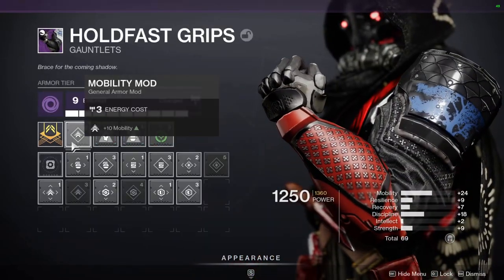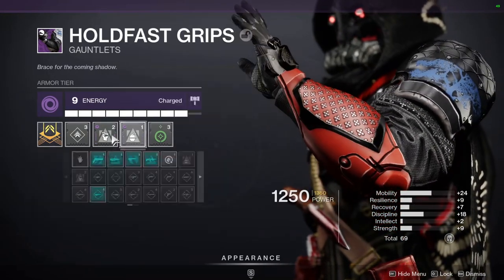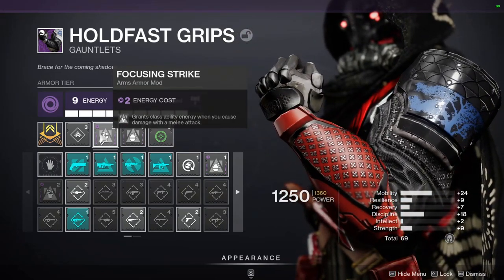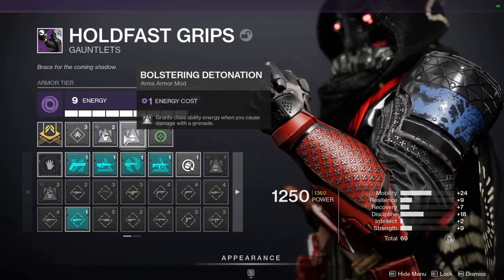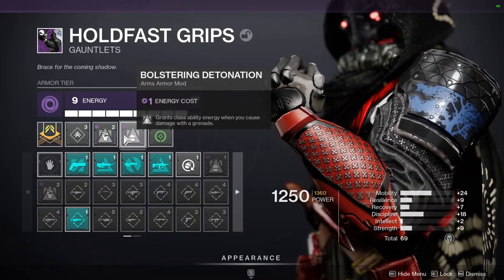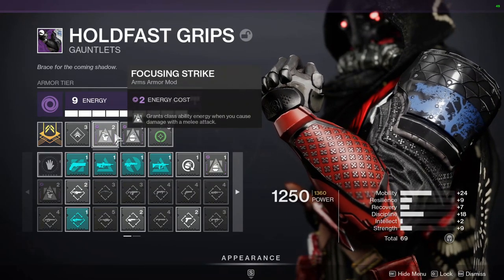On my arms, we got a Mobility mod, and since I'm trying to have the least amount of downtime on my dodge ability, we're using Focusing Strike and Bolstering Detonation. Focusing Strike grants class ability energy whenever you cause damage with a melee attack. Bolstering Detonation grants class ability energy when you cause damage with a grenade. Stasis grenades may not cause that much damage, but using my melee attack to grant class ability energy — I'll take anything to reduce the cooldown on my dodge.